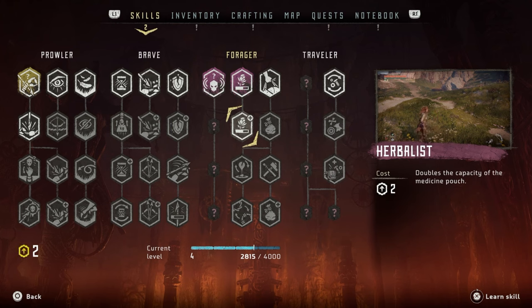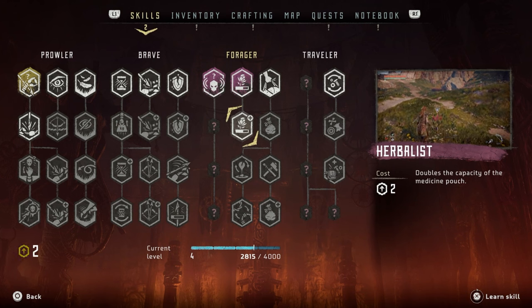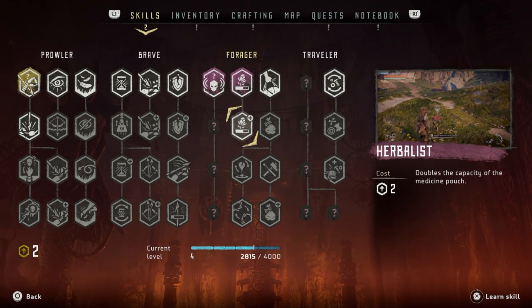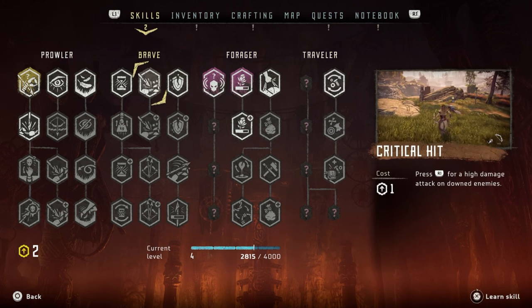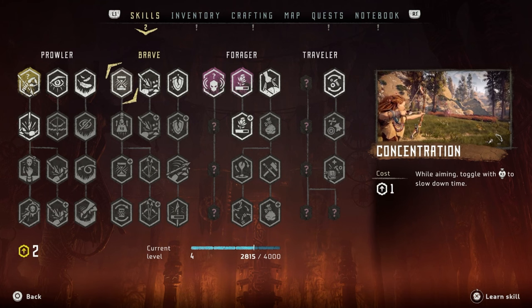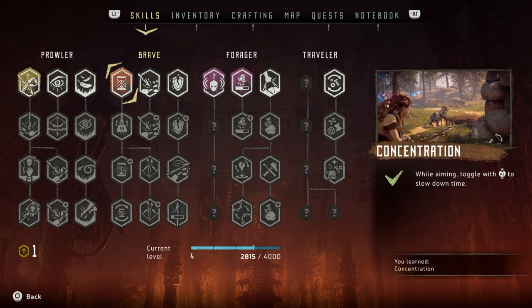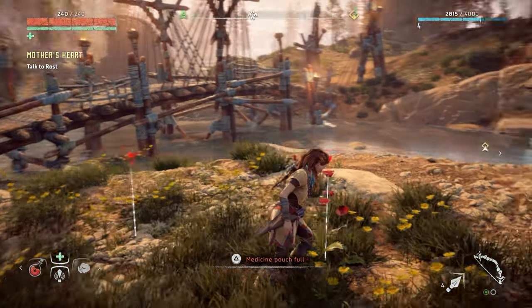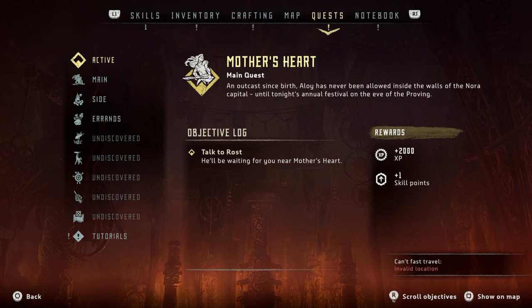Oh, what's this? It doubles the capacity of the medicine pouch. Should I do that? I'm gonna lose my two skill points. You know what, let me get concentration for now. What I have to do is hit R3 to slow down time — I think this will be of benefit for now. Let's select this one.